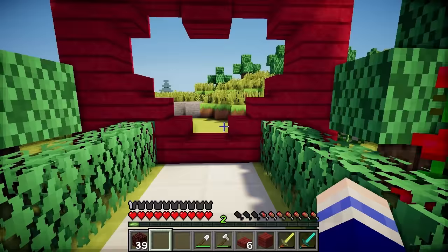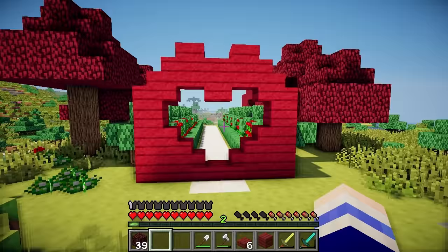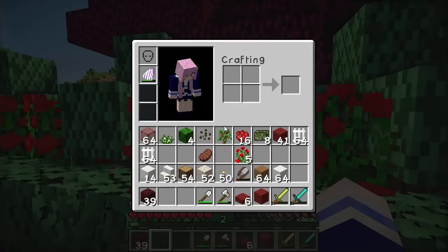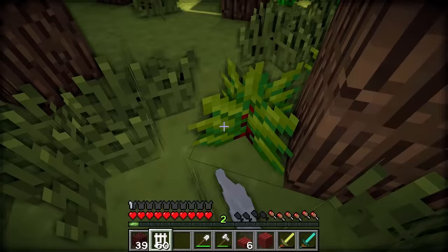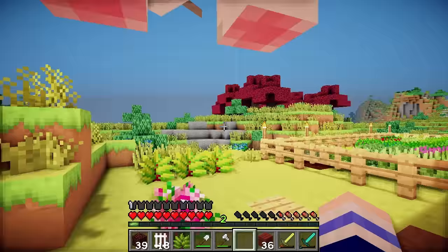I just spent the last half hour trying to work out this design, but I think it's pretty perfect for the Queen of Hearts garden — it's a hole in the wall shaped like a heart! I thought it looked pretty cute. And I also decided to make some white fences — I'm just gonna surround this whole garden with white fences, and that way we can keep the white bunny in here and he will be safe forever. These are just made by combining a fence with bone meal.